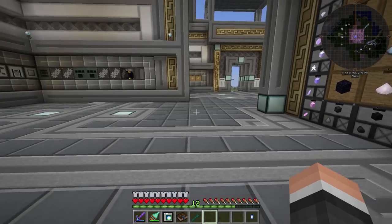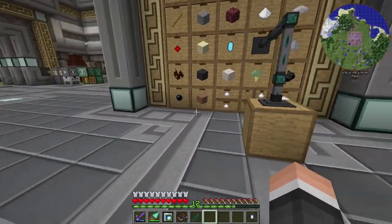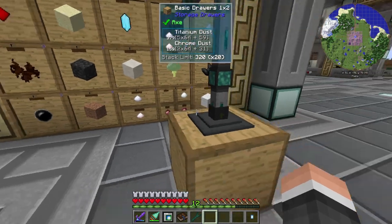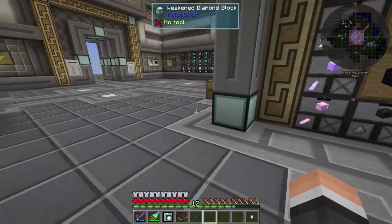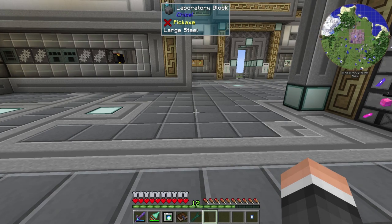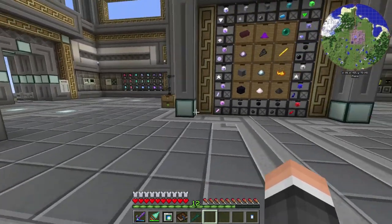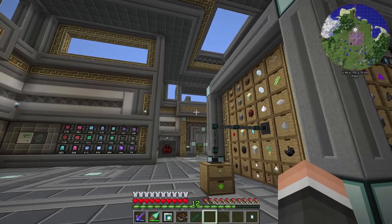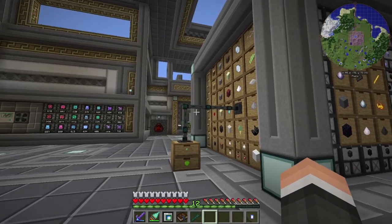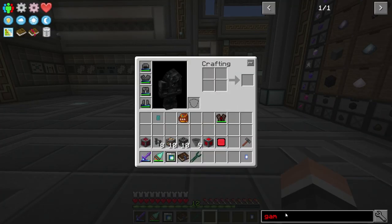What we're going to do today is process those materials — the Titanium Dust and the Chrome Dust. We can use the Blast Furnace from Tech Reborn, but I don't want to. That one we'll need later for Tungsten Steel, which is about two ages away. Instead, we're going to use an Arc Furnace. To get the Arc Furnace, we also need to make a Crusher, and then we can make Electrodes.